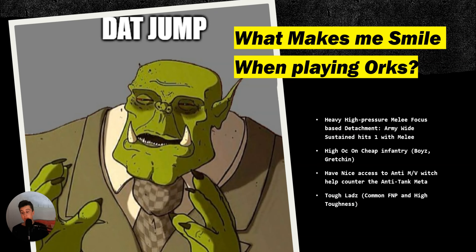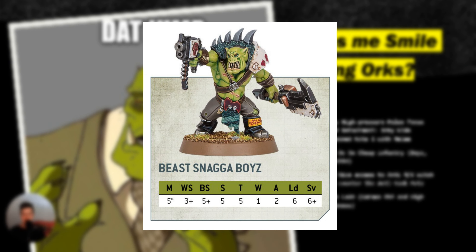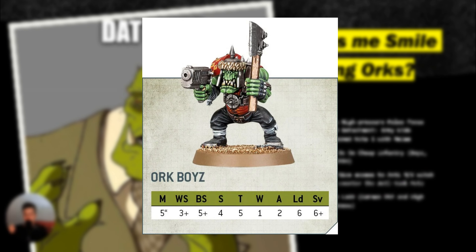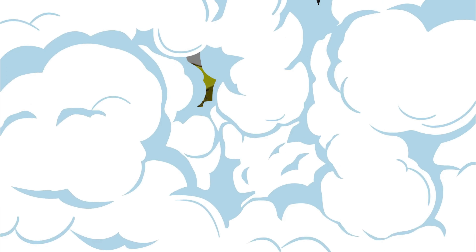The last strength is that they are surprisingly tough. The common Ork Boy has T5 toughness, going only up from there — regular Trucks being T8, Mozrog having T10. Most regular infantry units come in at T4 or even T3, but Orks excel at T5, T6, T7 for Squighog Boyz, Flash Gitz, and similar units. That wraps up Ork strengths — good positives to have, but let's look at the weaknesses that bring Orks down.